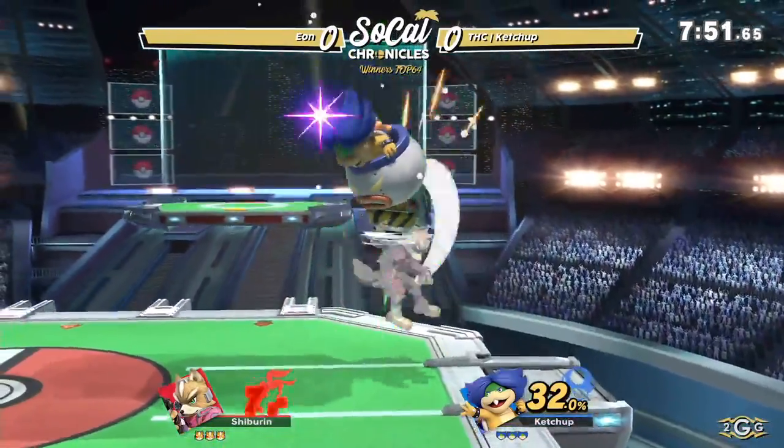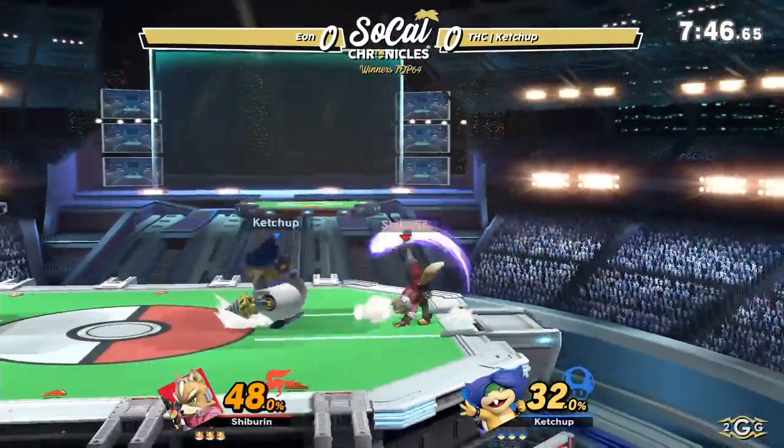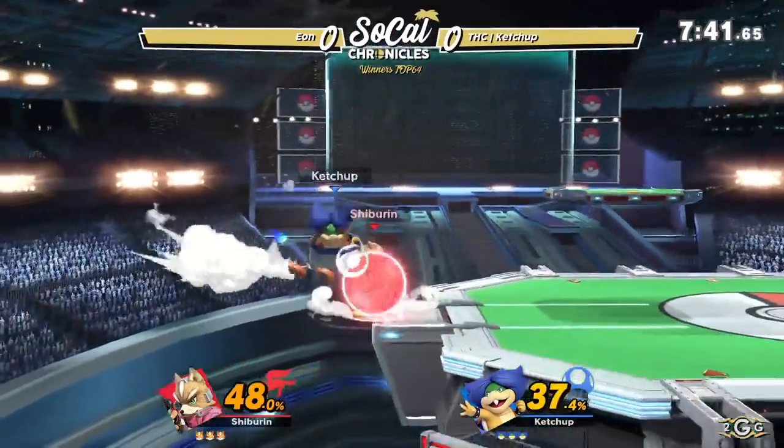We're really seeing quite a bit of aerial gameplay from Eon here. He's gonna be trying to keep Ketchup in the air, but Ketchup is doing Eon's job for him, saying stay above me, stay away from me, with these forward smashes on his shield.